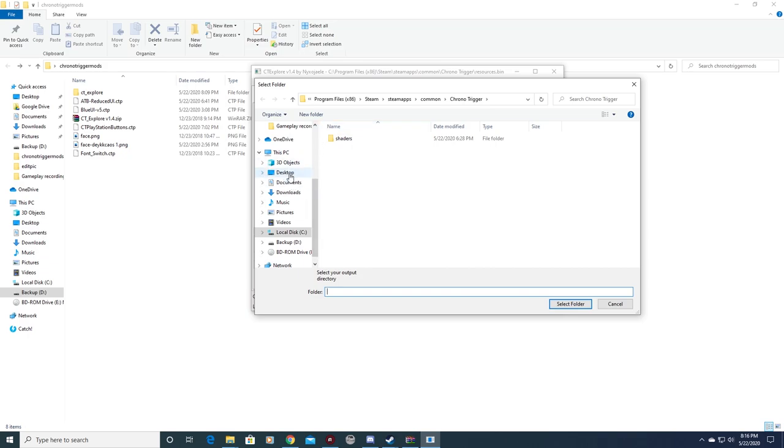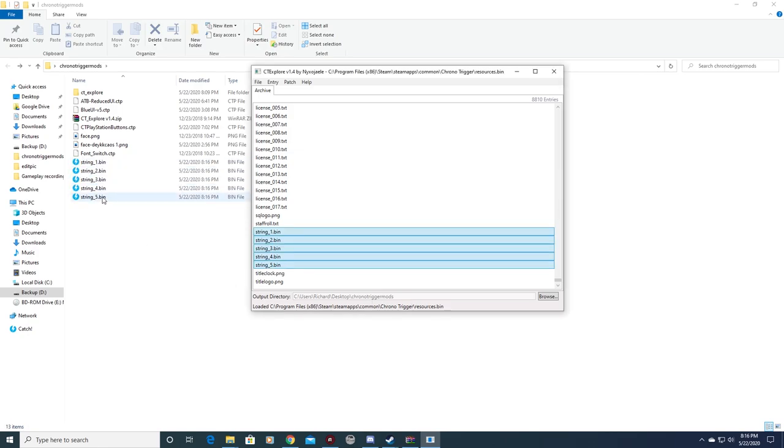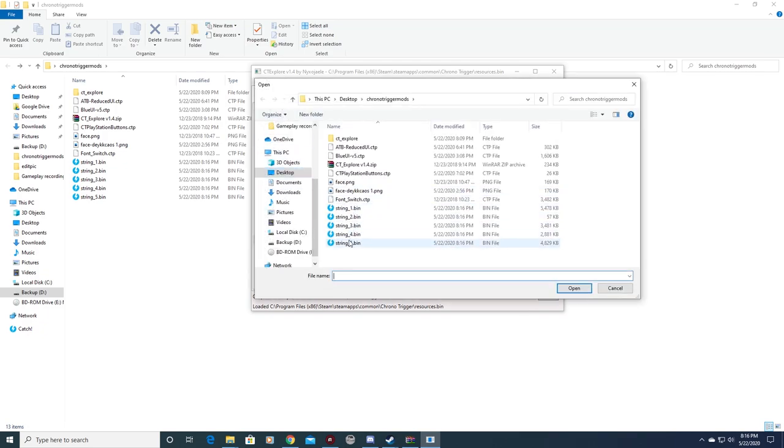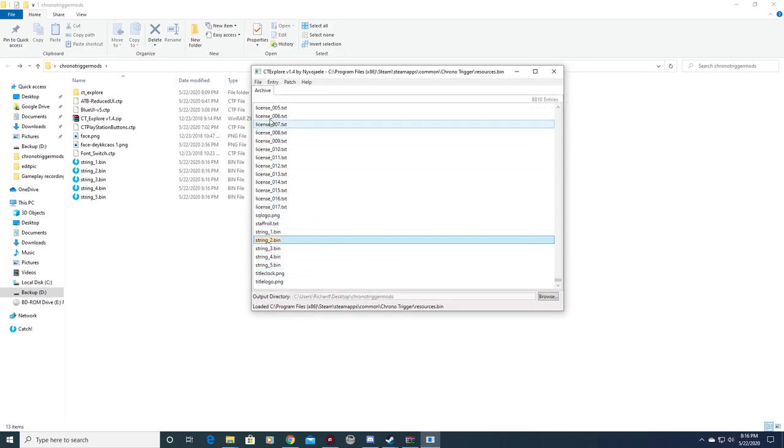Let's try the default strings. You can get three to four different fonts by replacing one of the strings here with string two. Extract this to your Chrono Trigger mods folder. To change the font, click on string_2.bin, go to Replace, choose one of the string bins — let's say string three — then go to File, Save Archive, and wait for the progress bar to finish.